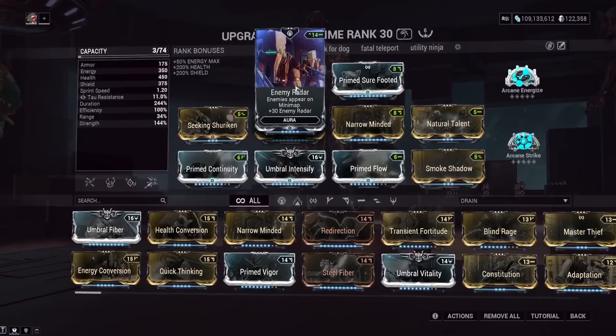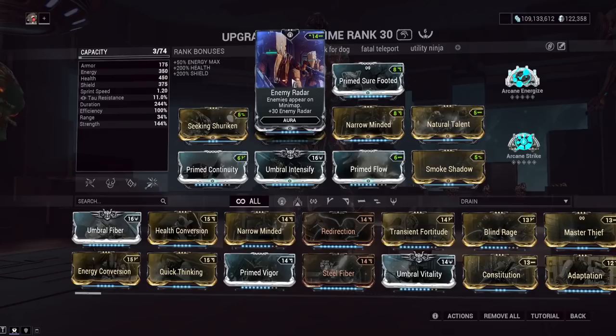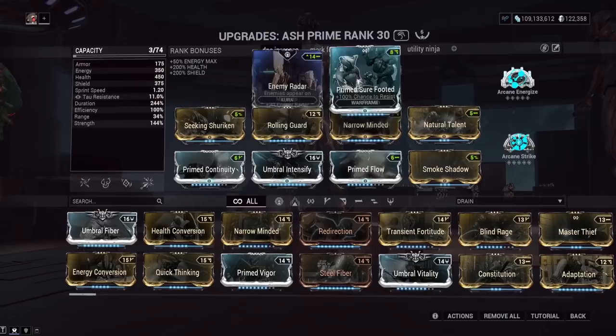Let's go over every mod in detail. Enemy Radar is just for seeing where enemies are through walls — it's very helpful in disruption for someone like me who blasts music while playing, since I need it to see where the demolist is through the wall because I can't hear it beeping. Also helpful for finding kills in survival.